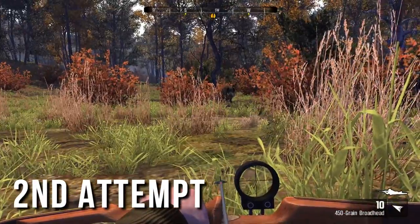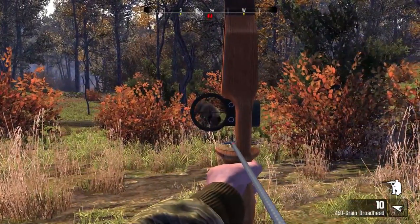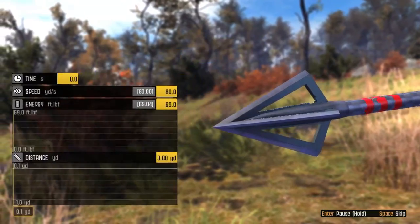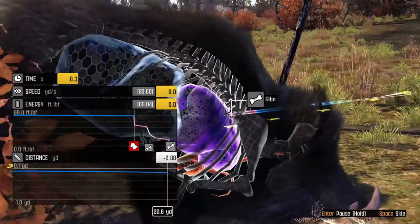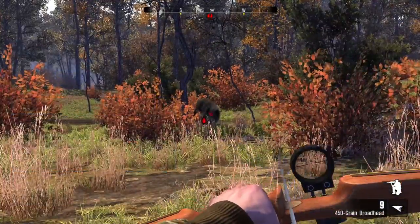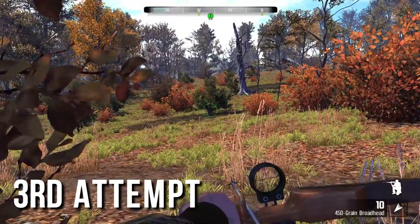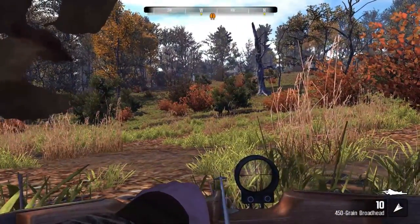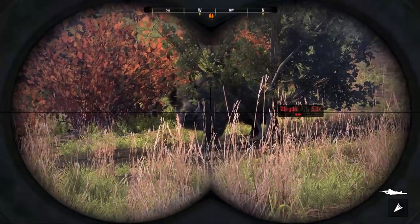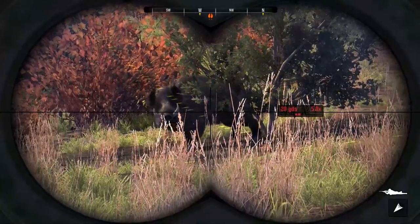We're stuck out in the open, everyone. It does look like he's within 25 yards though. Here we go — hit the shoulder blade. Hit the rim. And we're hit by Hogzilla again. He stopped right in front of that bush — 29 yards. It's turning yellow though. 28 yards now. Three yards is all we need. He's not happy.